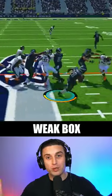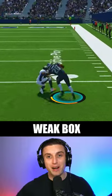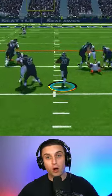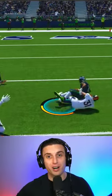Have you ever seen your defenders get pancaked or run super slow when your opponent is running the ball? That's because of something called weak box. Weak box is a penalty applied to all defenders that makes them run slower, tackle worse, and struggle to shed their blocks.